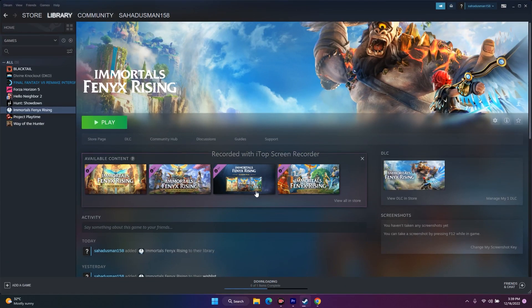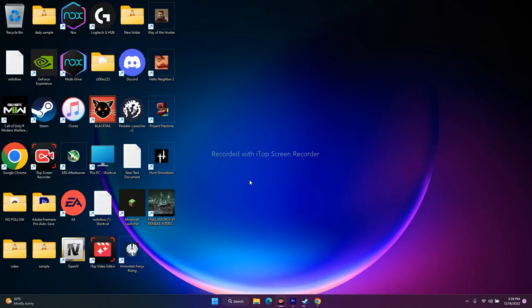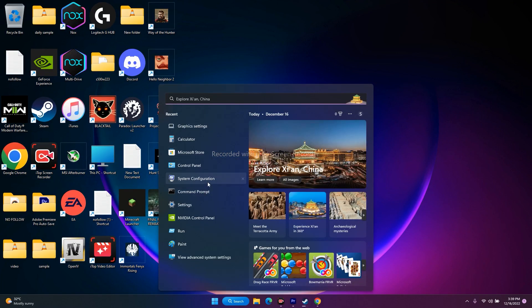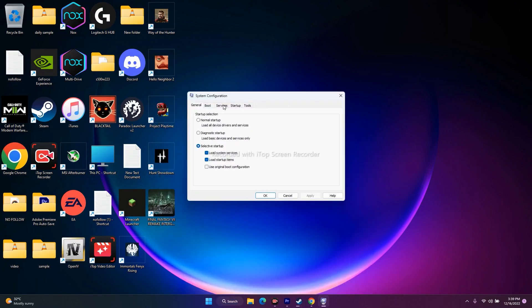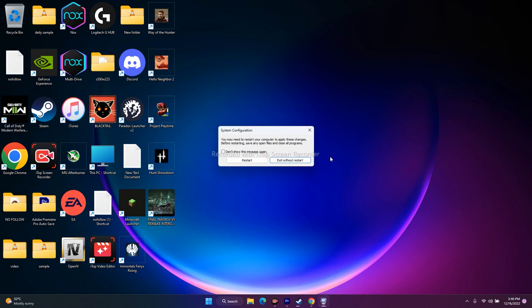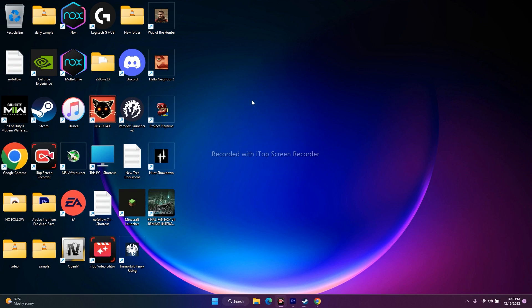The next fix is to perform a clean boot. Go to the search bar and open System Configuration. Go to Services, click 'Hide all Microsoft services', then click 'Disable all'. Click Apply and OK. When prompted, restart your PC. After restarting, try to play the game and you should see a difference.